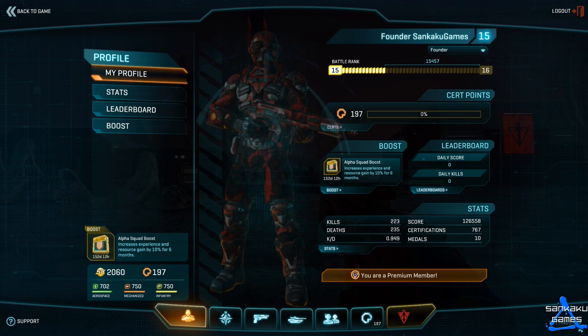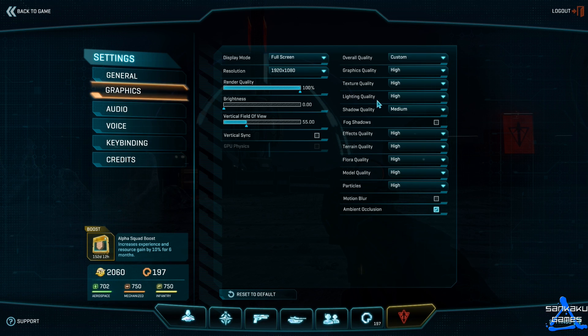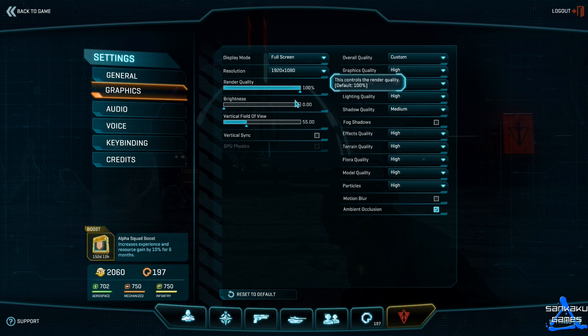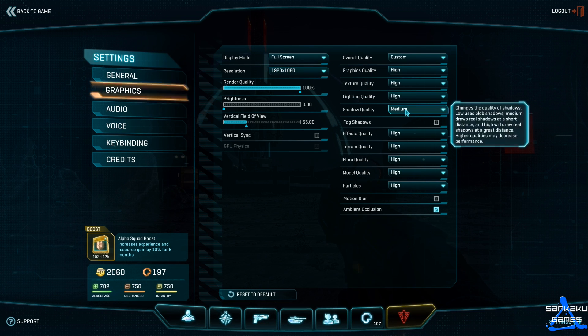I'm going to run through a couple of the settings and advise you what I run on. For starters, this is what I actually record my videos under at all times. I always want 1080p which is 1920x1080 - I always want this for my recordings because I want the best quality I can get.